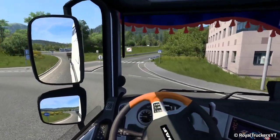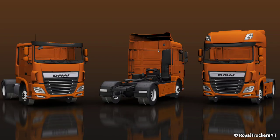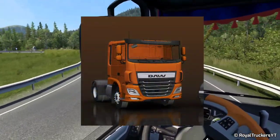There will be 3 cabin options for this truck: Comfort Cab, Space Cab, and Super Space Cab. The Comfort Cab will be the base model, which is what you get when you first make your purchase.